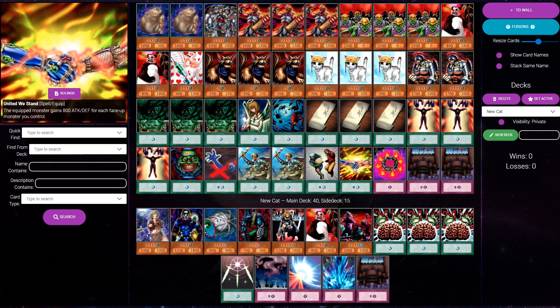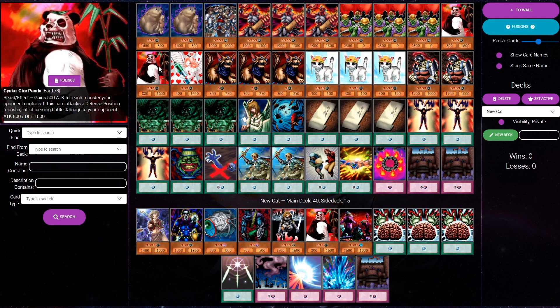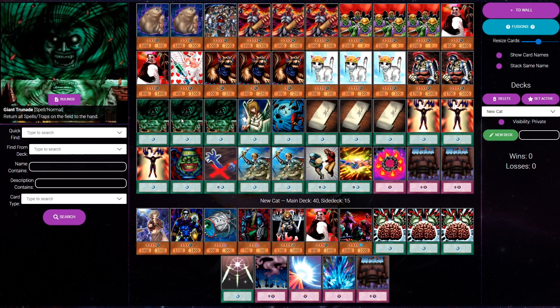I also want to point out how good United We Stand becomes in this deck. I'd say 99% of the time you're activating United We Stand you've got five monsters in play. That's basically a spell card that gives you an extra 4,000 points of power. Because if you go Rescue Cat, Last Will, that's four monsters - special summon one of these guys, that's five. And some of the choices are standard of course: three Last Wills, three Giant Shunades.